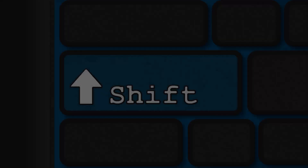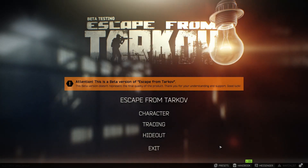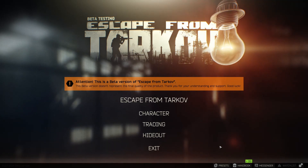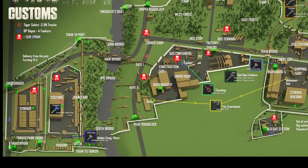Hey guys, in this video I'll be showing you where to find the four tankers you need to find and mark for the quest BP Depot. All the tankers can be found on Customs.